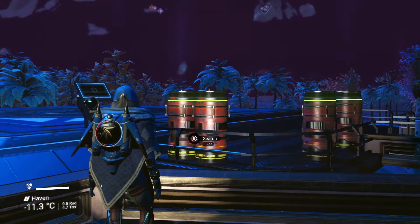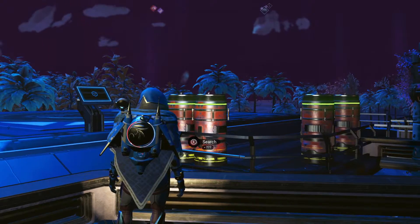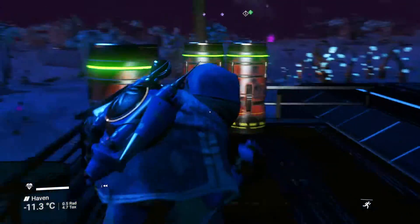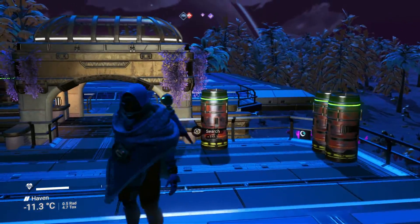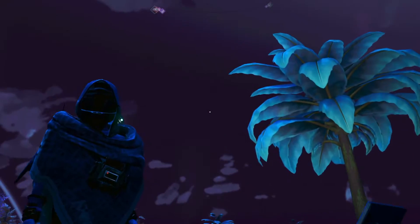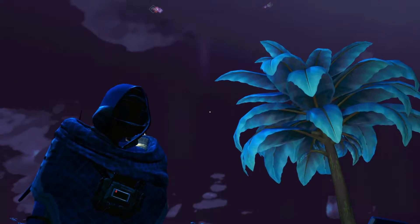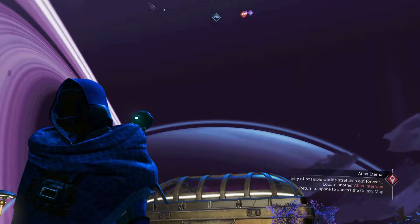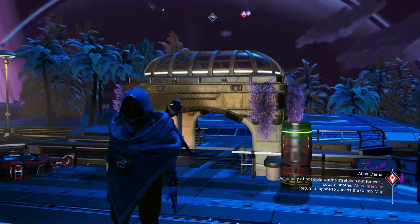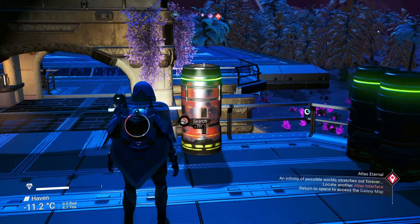Secondarily, we have these barrel fabricators, which are a building part that you can place on any base you have or on your freighter. They give you different items depending on where you place them in the world. If you place them on your freighter, the output is based on where your freighter is in space. But if you put them on a planetary base, they should always give the same stuff.